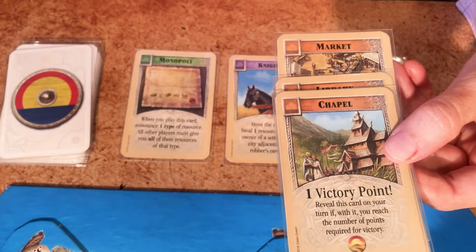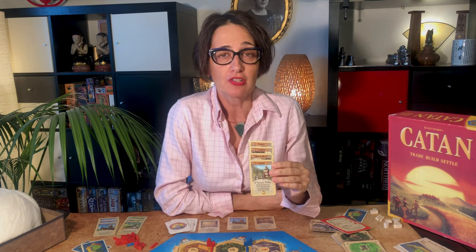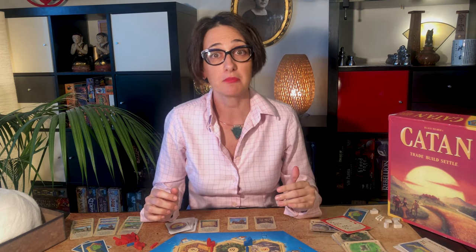For instance, if you have eight visible points and pick up a second orange card, reveal it on your turn and you've won Catan. Note that apart from orange cards, you can never use development cards you've just bought — you'll need to wait until your next turn. Also, you can only use one development card per turn, except for victory point cards.